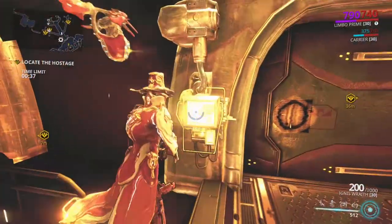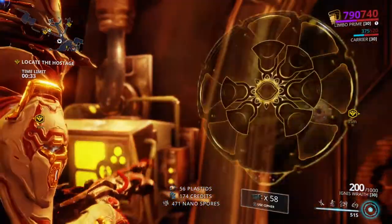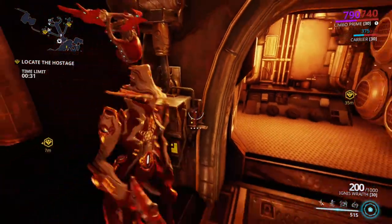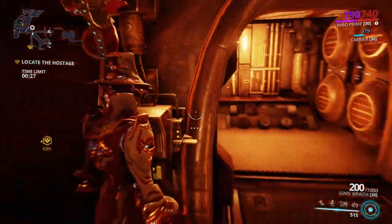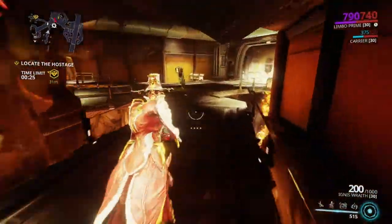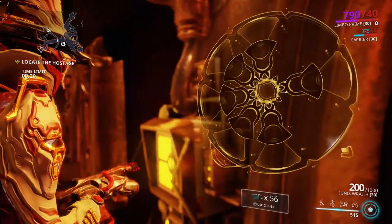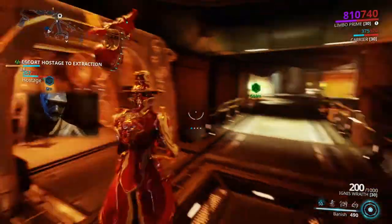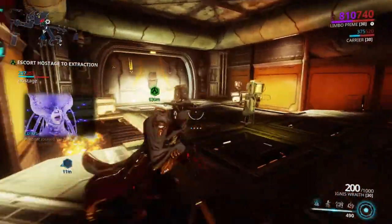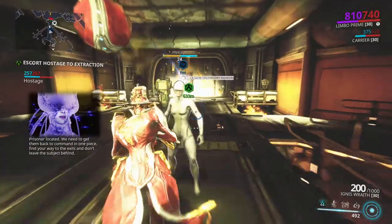Limbo is also very good in rescue missions. His first ability can send friendly targets into the rift plane too. So you can simply slip into the rift, find the holding cells, slip out of the rift while you hack open the cell doors, and then when you find the hostage you can use your first ability to send them into the rift. You can then simply join them by sliding back into the rift yourself and both of you can make your way to the exit whilst being immune to damage.